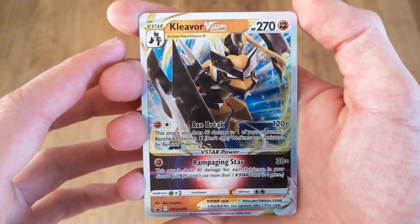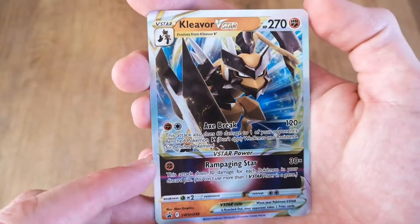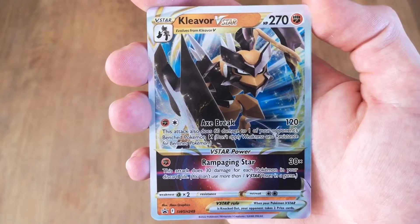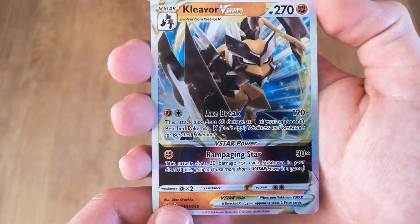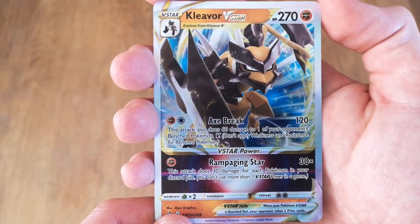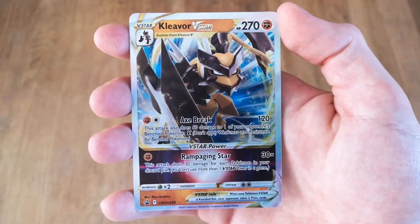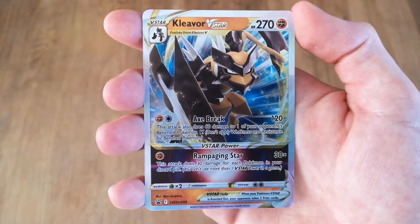Here we have the Kleavor VSTAR, and I also like this artwork — it looks nice. We got 120 damage X Break; this attack also does 60 damage to one of your opponent's benched Pokemon V. And we got Rampaging Star — 30 times; this attack does 30 damage for each Pokemon in your discard pile. It's an interesting VSTAR — I don't know if it's very good, but we'll have to see it being played to know.